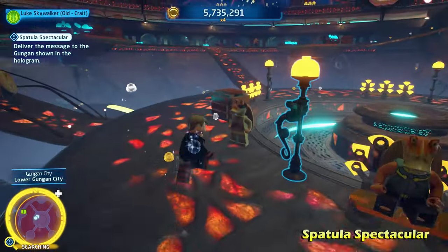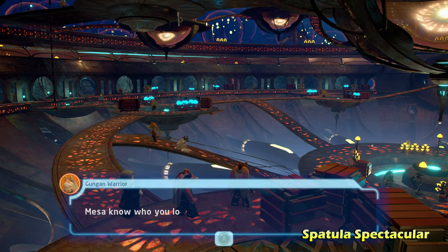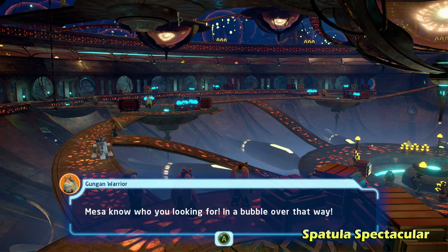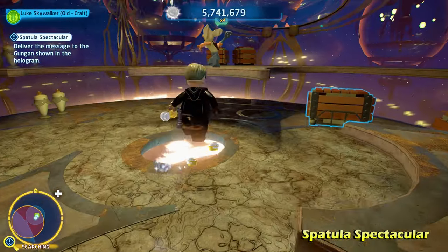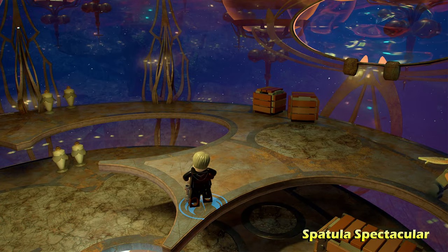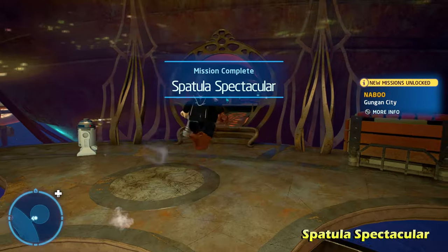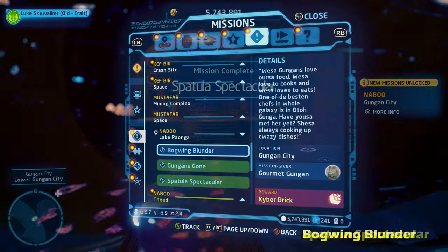Once you get down to the bottom level, just look around a little bit and you'll see another Gungan. Talk to him and he'll pinpoint exactly where the Gungan with the spatula is. That will lead you over into this little bubble on the bottom side of the city. Talk to him, and that's pretty much all you have to do for this side mission — you'll get the complete message. Definitely the easiest one for this area.